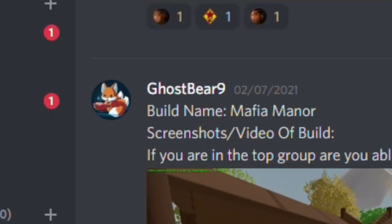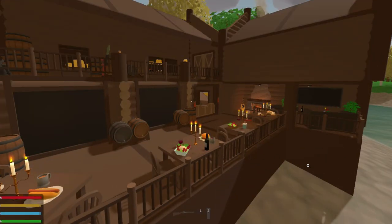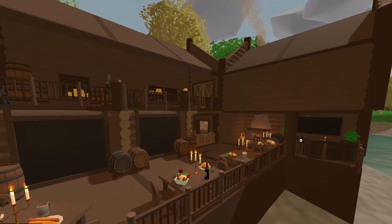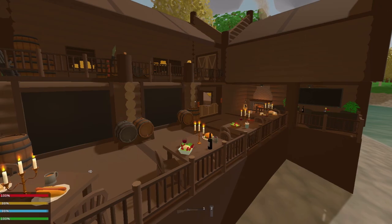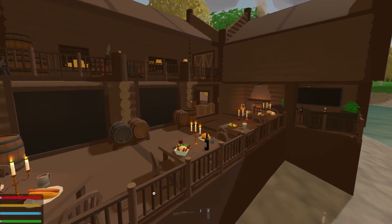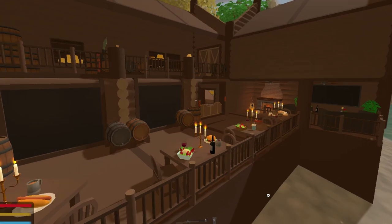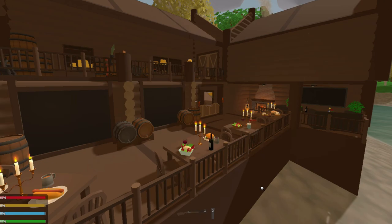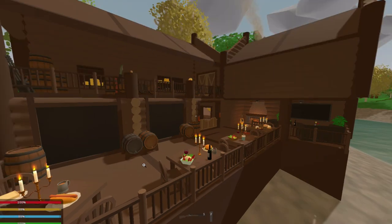Now, this one — Ghost Bear 9, don't let me down. Build name: Mafia Manor. This looks so good. It's nice and detailed. He's put stuff on all the tables, more farming mod of course. He's got the chimney. He's getting 126 FPS. This guy's put the effort in. It's definitely in the top three. Although, I wish we could see some more screenshots — what does the other side look like? What does inside here look like? What's past this one-way glass?